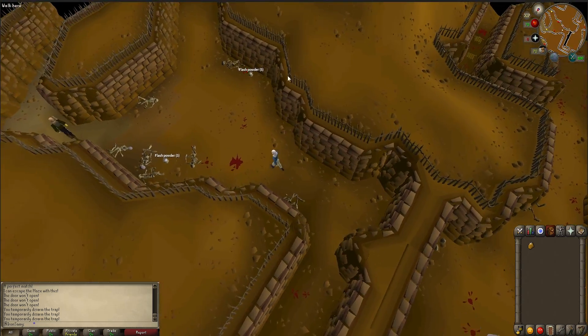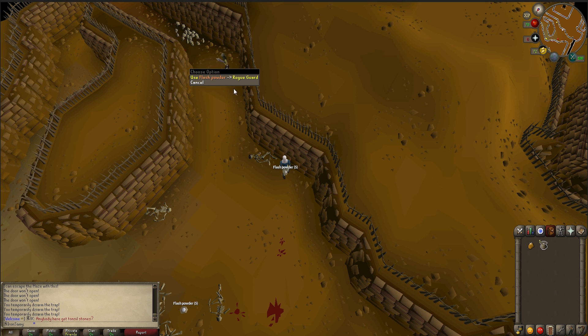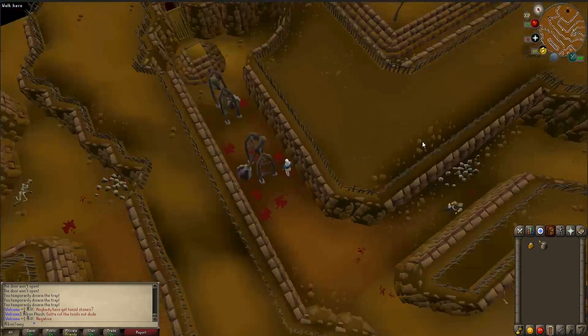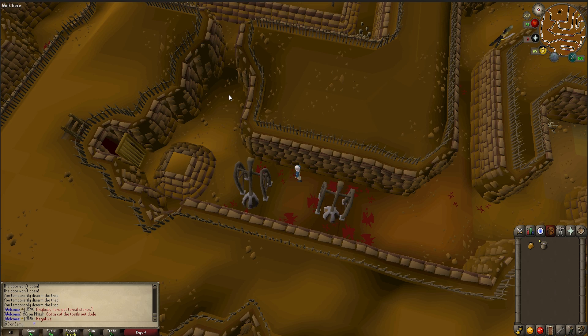Once we're back over here we need to pick up the flash powder and make sure we have some run energy, then activate it. Make sure the guard isn't too close when you pick it up because if he is he can detect you by the flash powder — he needs to stand about over here. It is not common for him to be that close though. Now use the flash powder on the rogue guard and just run past him. You don't have to be too careful — just make sure to have some run energy and you'll be fine. As long as you don't walk all the way you won't fail — you have a decent margin of error.